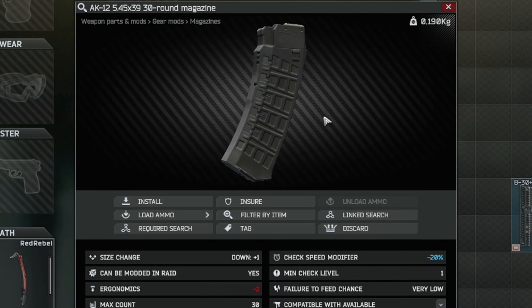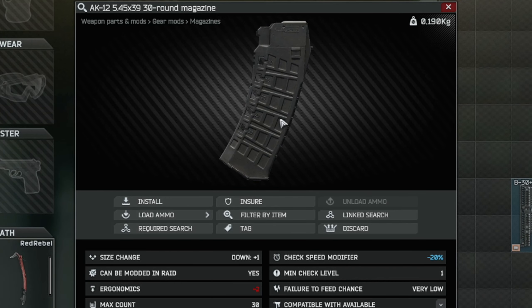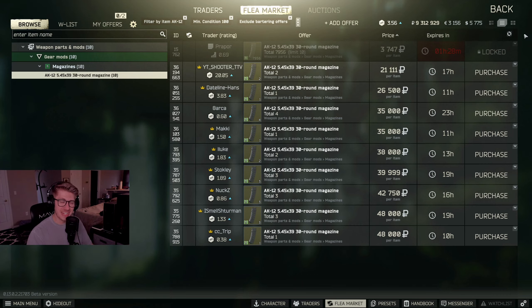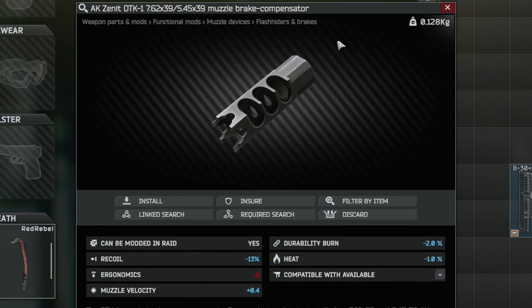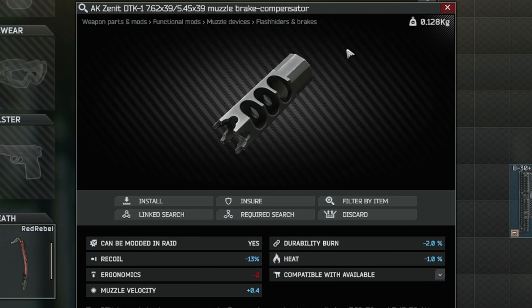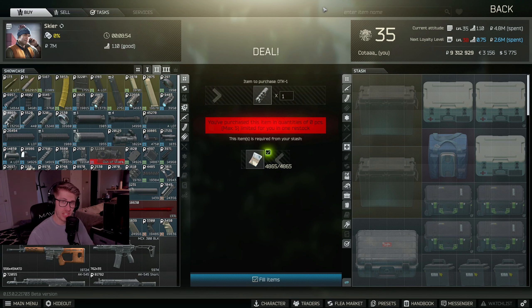Our next piece up is the AK-12 545x39 30-round magazine. This particular magazine is at Prapor level 4 for 3,747 rubles, but it's also pretty cheap on the flea market right now, so if you don't have Prapor level 4, you're going to have to go with the flea market. Our next piece up is the AK Zenit DTK-1 762x39/545x39 muzzle brake compensator. This muzzle brake can be found at Skier level 2 for 4,800 rubles.